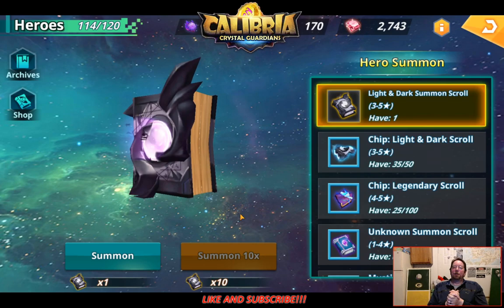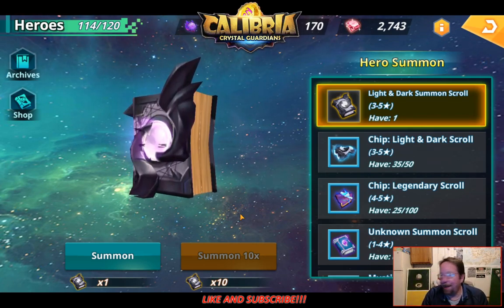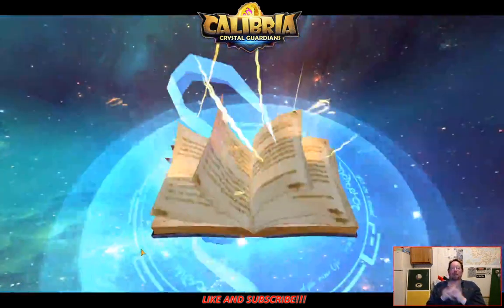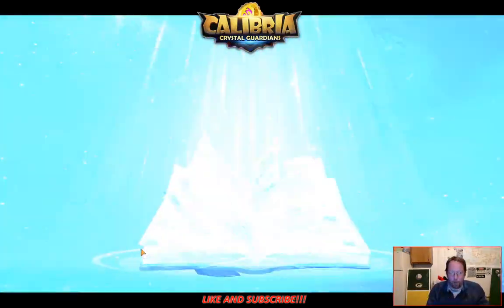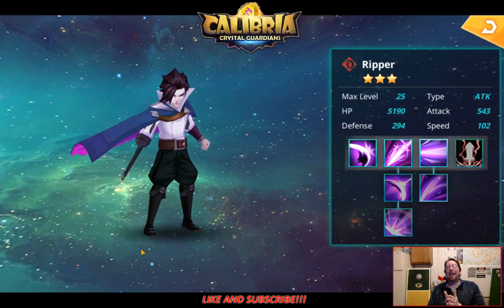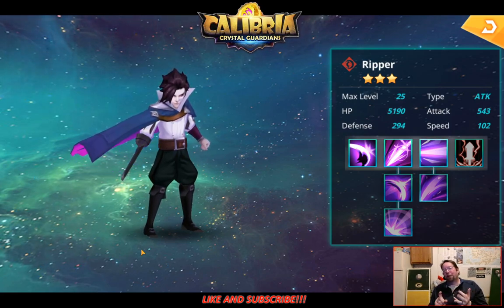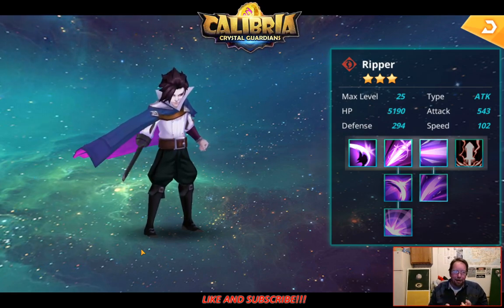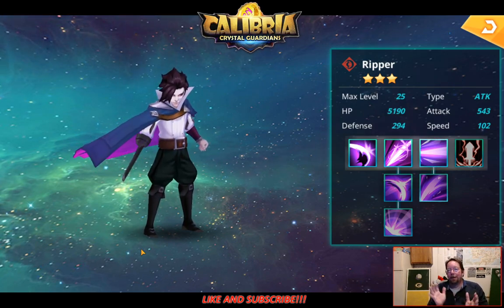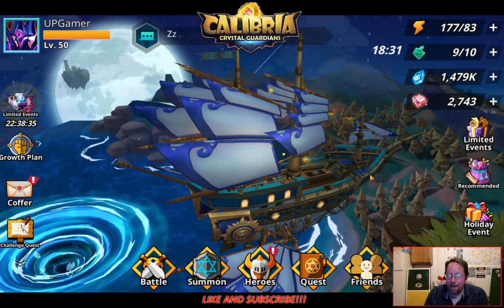We got one more - come on, RNGesus, hit us with another four or five-star. We got gold - well that's ripper. This was an insane summoning session. Two five-stars, we got the four-star dark unit, we got Abyss Lord, and we did get Mikhail. Let's go check out Mikhail and also Hattori's skills and see what they do.